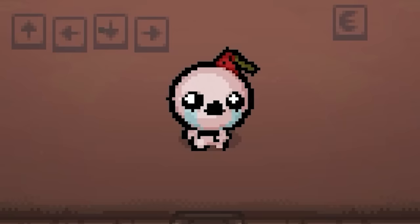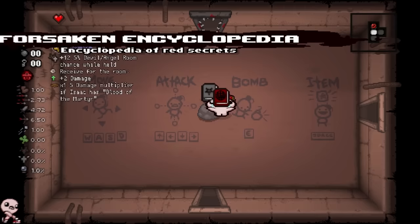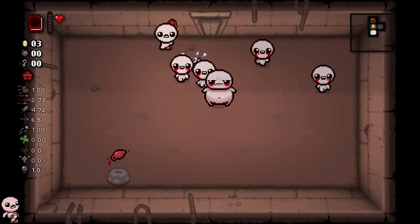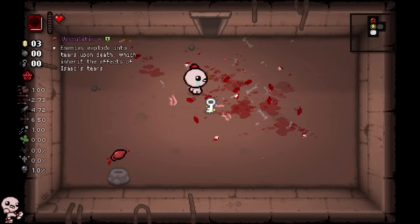Today we're checking out Binding of Isaac: Psychosis, and an item that is part of this mod called the Forsaken Encyclopedia. This mod adds a bunch of different trinkets and items to work with. Whenever you use it, you spawn an item that comes from the red room pool - at least that's what it seems to do, there's no item description, just from a bit of testing.